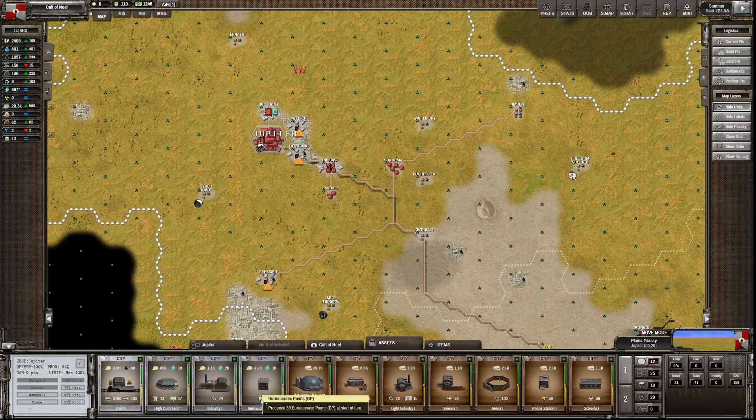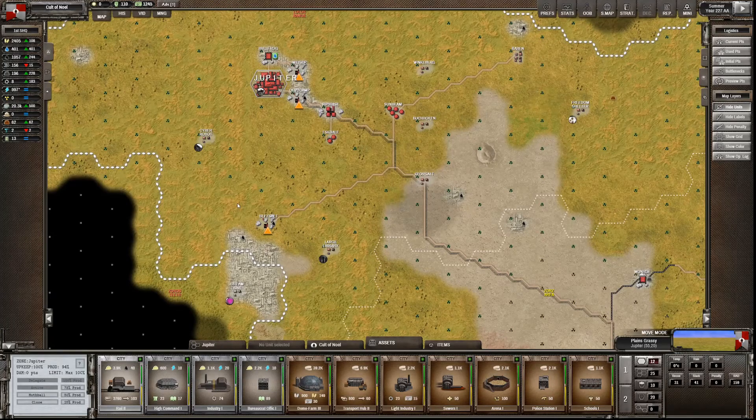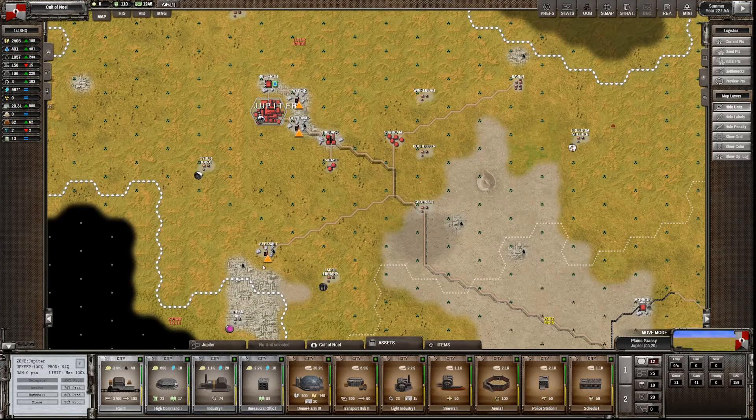We've obviously got our high command and we built a bureaucratic office to get some more of those lovely bureaucratic points rolling. These are the things you spend on research, on developing types of units, on generating those strategy cards that we play, on generating political points. BP is at the heart of it all - it gets divvied out to various councils at the start of each turn and they spend whatever they're allocated to generate stuff: cards, political points, research, units, wherever you've set up your criteria. So they are very important.